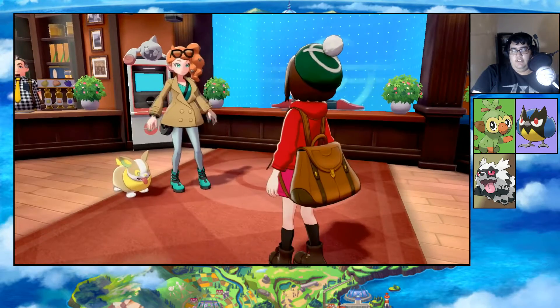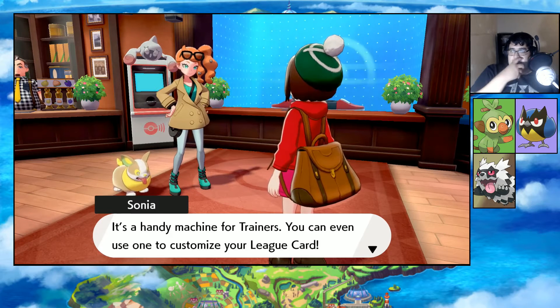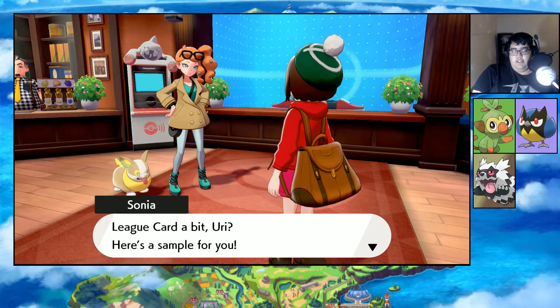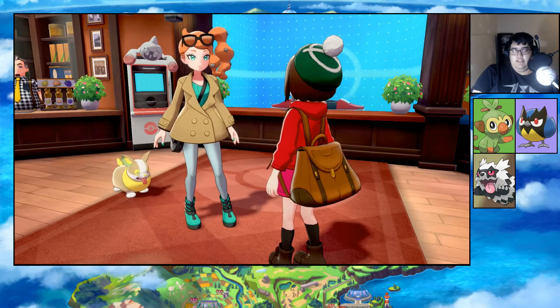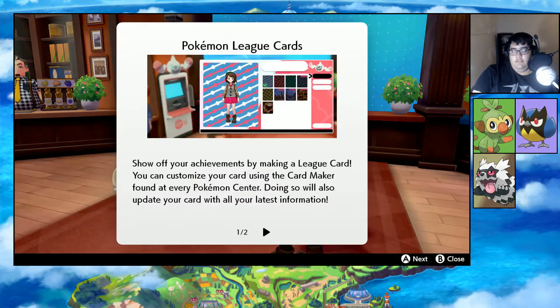Oh, looks like the Rotom is free! Rotomi are a kind of Rotom in an information sense - it's a handy machine for trainers; you can even use one to customize your League Card. Why don't you try playing around with your League Card? Here's a sample - Leon's League Card. Show off your team! You can customize your card using the card maker.